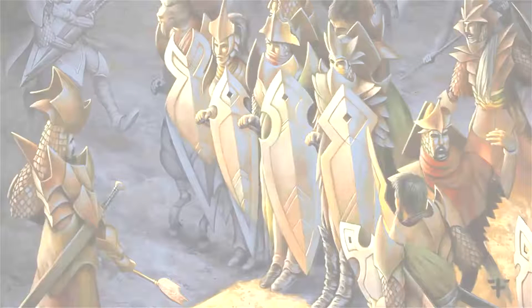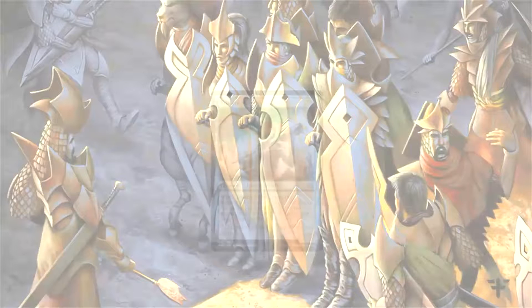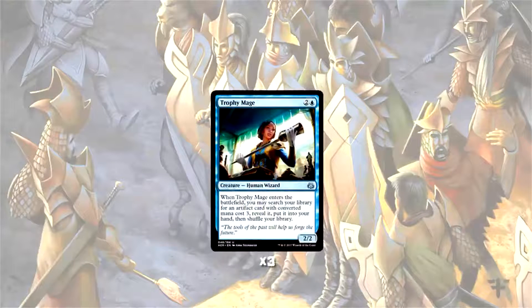Since we get to play a toolbox of creatures, we start with three copies of Trophy Mage, another new addition from Aether Revolt. This card is in the deck and makes it a Chord deck purely because it means we can tutor for a creature which then tutors to find our Blasting Station — an important piece of the combo that we need to be able to find. Trophy Mage can also be hit off of Collected Company, so it's generally a great card in this deck.